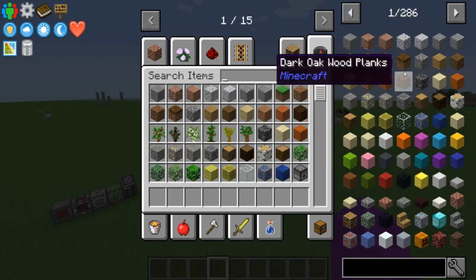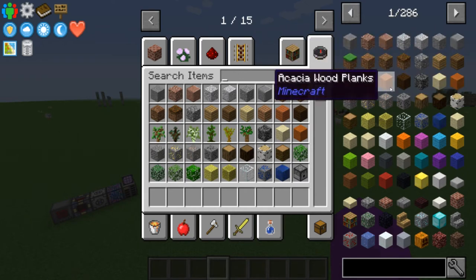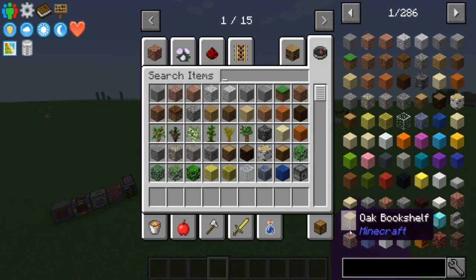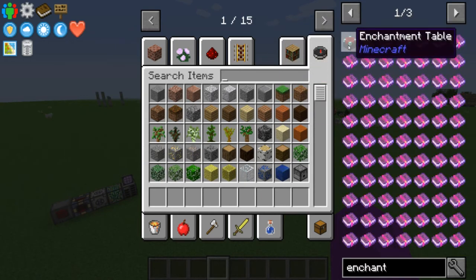JEI is just a big list of items, but it's so much more than that — it gives you recipes, uses, and things like that. Since this is geared towards people who maybe don't know much about modded, I'll stick to vanilla items. Let's say you didn't know how to make an enchanting table. You click down here — this is your search screen. There's a JEI config button but you don't really need to mess with that; the default settings are fine. You just start typing in 'enchanting' — it's called an enchantment table.